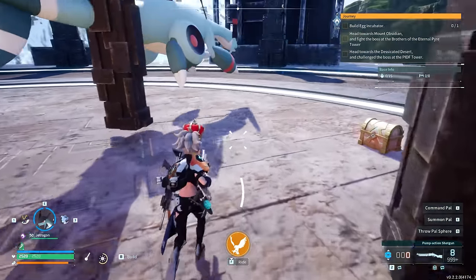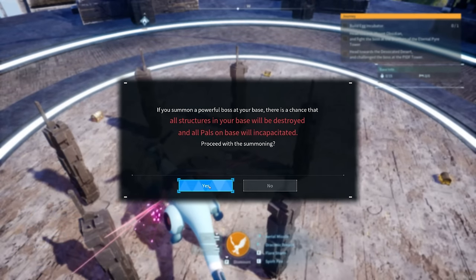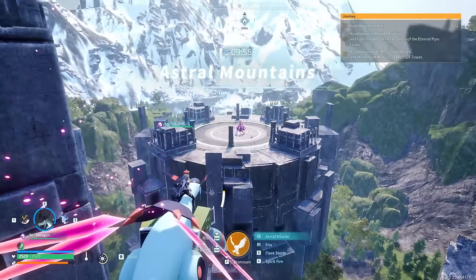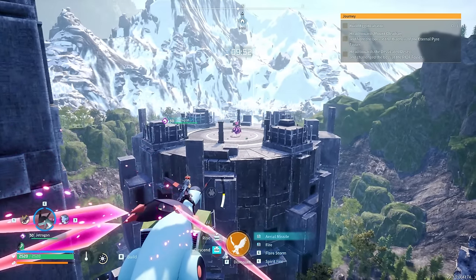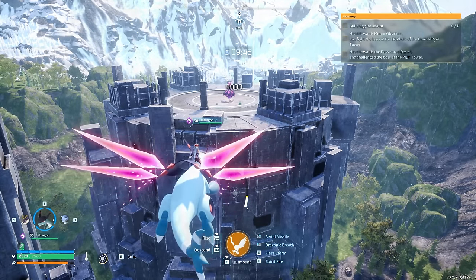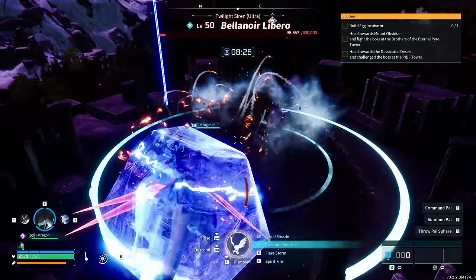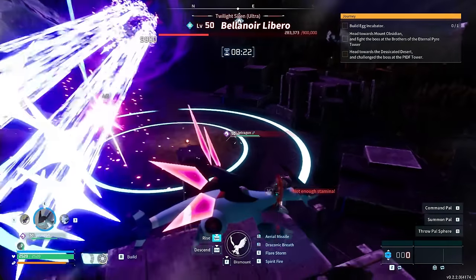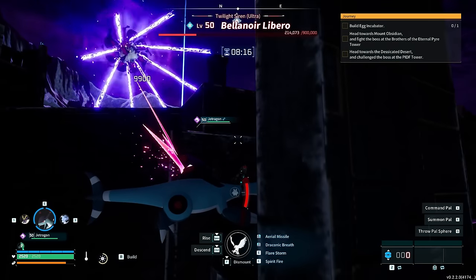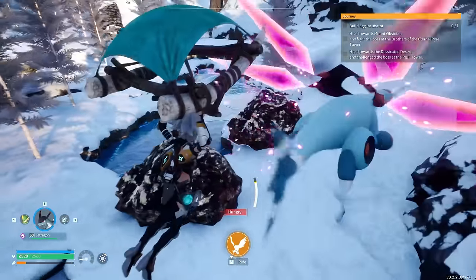The first pal has an ability called Cloud Tempest, which will basically turn you into Sonic and get you out of there quickly. The other option is Jetragon. Hop on one of the two, summon the altar, and fly out of the way. In the distance you'll see the boss taking a lot of damage. Wait it out until at least 835 health remaining. If you don't attack from a distance, the boss will transform and enter a second phase. Once its health is nearly gone, attack to finish it and receive a bunch of items.